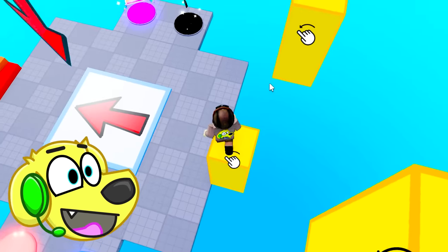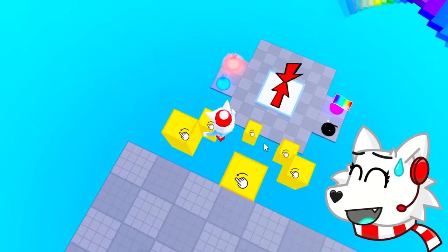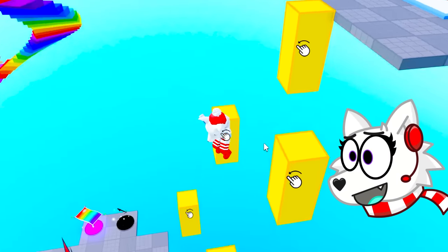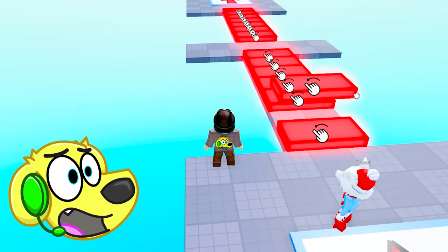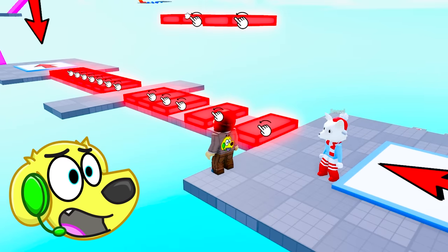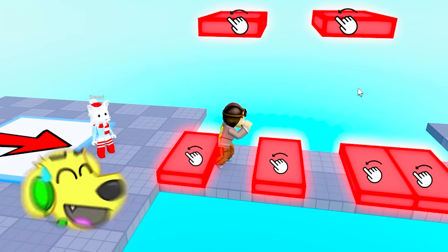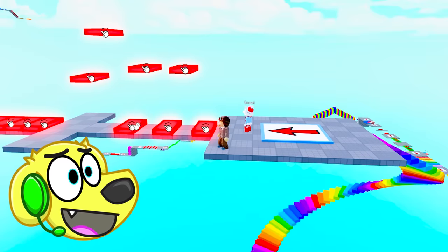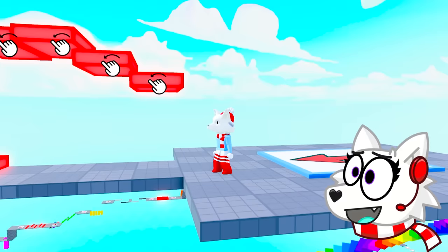We have to jump across these pieces of cheese — I saw you fall again, I slipped right off the cheese! That was some slippery cheese. Look at all these lava bricks we have to move out of the way. Maybe if I move them like that I could jump over — no, it didn't work. I'm gonna have to move every single one.